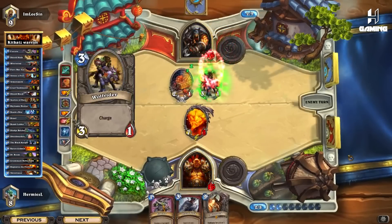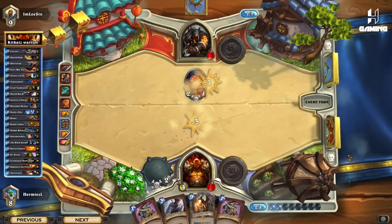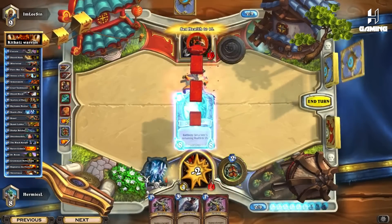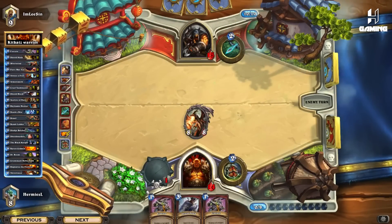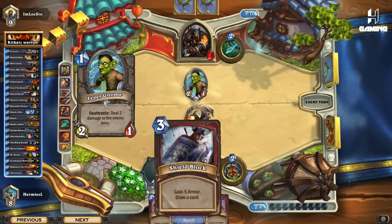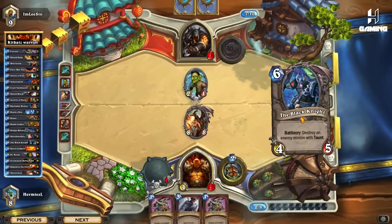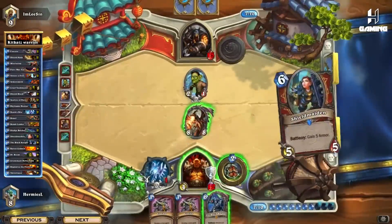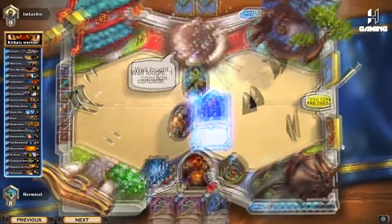He's trying to fish out for damage now. I can clearly hit this and just play out the situation. Maybe I should have healed myself to 15 for that one damage — that might make a difference — but I have Shield Blocks so I shouldn't be worried. He has no answer to this so this is really good for us. I'm going to Shield Block right here. Oh, another Shield Maiden! He conceded because he knows he can't get through my health.